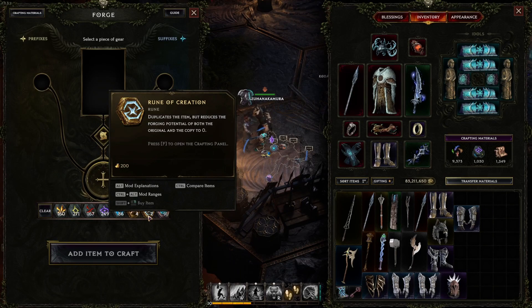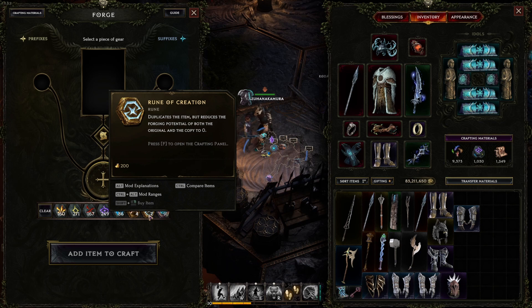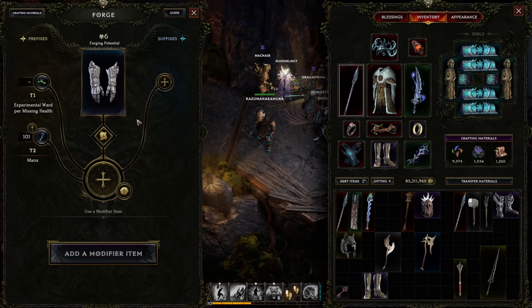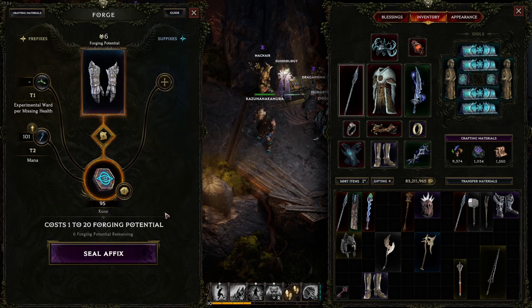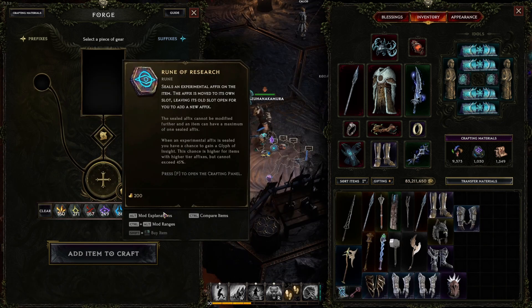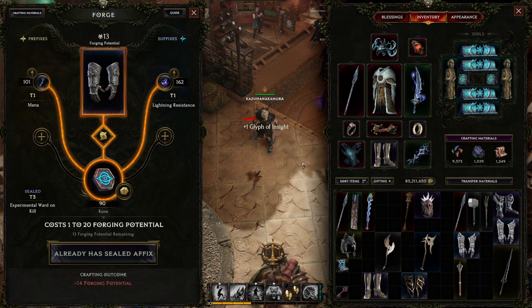Rune of Creation are super rare runes that can clone an item but will lower the forging potential all the way to zero. Use this if you find something with very good affixes and rolls that you want two of — typically exalts with great rolls you want to save to roll on an LP3, giving you two tries for something truly amazing, or to duplicate rings or one-handed weapons, or copy it for another character. Rune of Research lets you seal an experimental affix, making it untouchable and freeing up its slot for another affix. Unlike Glyph of Despair it has a 100% success rate but only works on experimental affixes. Using one also gives a chance to drop Glyph of Insight, which is the only way to obtain them, so keep fighting those exiled mages.